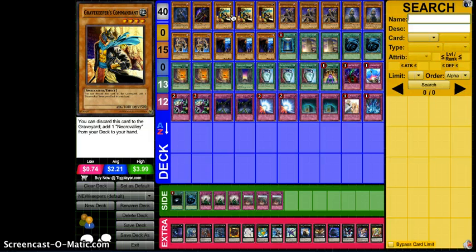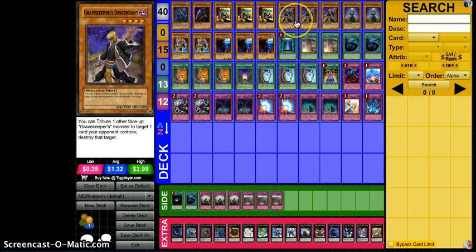I'm still running triple Gravekeeper's Commandant. This could be cut to two, and a lot of people have been asking why I still chose to run three. The reason is these new support cards require Necro Valley, and having the ultimate access to Necro Valley is really, really important — that's why I went with three. Plus, as I've said in many videos, 2100 under Necro Valley is not bad at all. I also run three Descendant — one of my favorite cards in the deck. The ability to just pop stuff is very important, and with no priority you need to be able to get Descendant off, so having all three copies is really important.